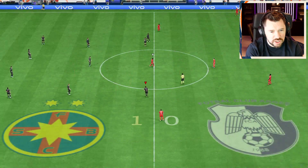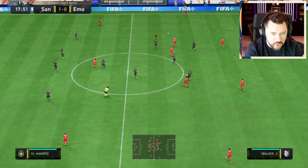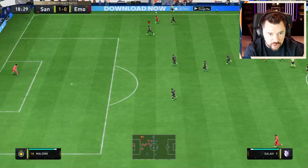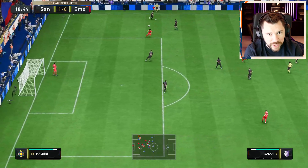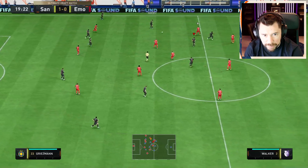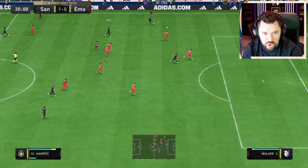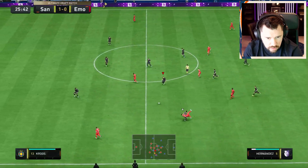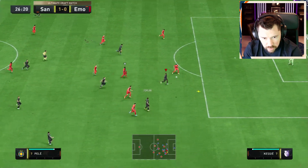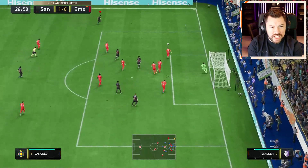I genuinely thought people would learn by now that you just can't bring your keeper off the line at corners - it's way too easy to put the ball in the back of the net from there. I'm surprised they haven't patched that yet. It must just be one of those small nuanced areas of the game. That's a foul - I don't know how that's not a foul. Pele - nice, green game. Go on then Forlan.